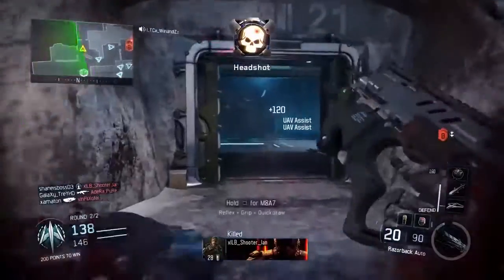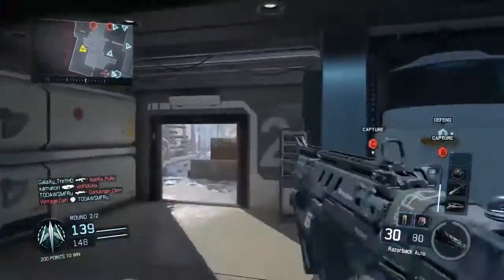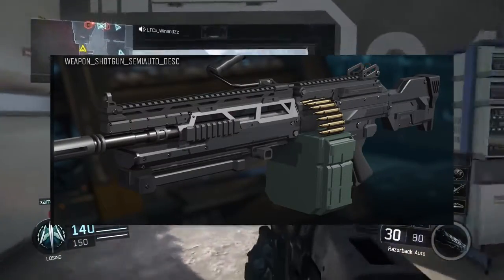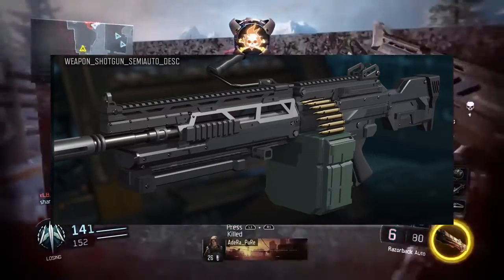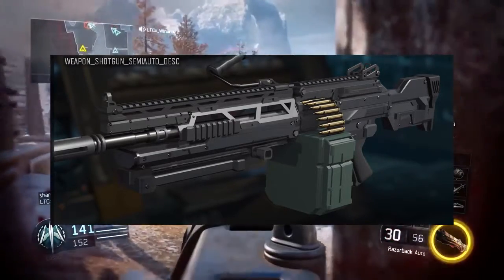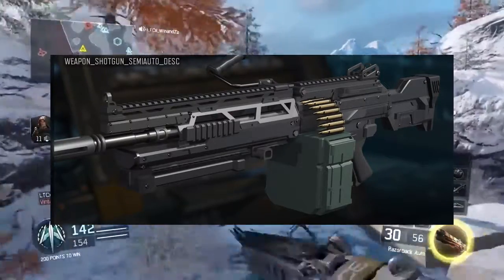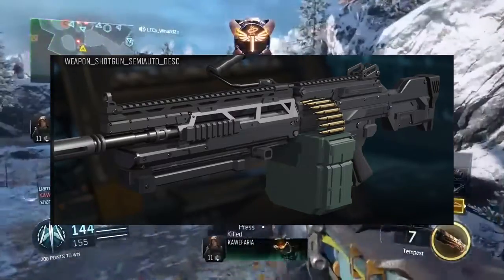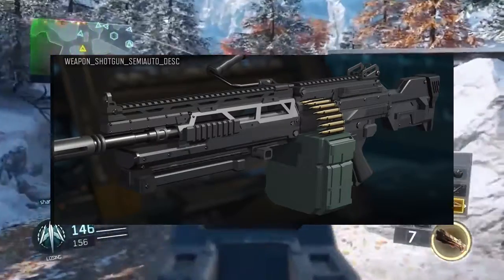The next one says weapon, shotgun, semi-auto. Although I'm not really sure which one's a shotgun, because the one that says it's a shotgun looks just like an LMG — it's an LMG. We have another LMG; we're not exactly sure what it's called. That looks the most like the slow fire LMG that we saw leaked in the gameplay video.